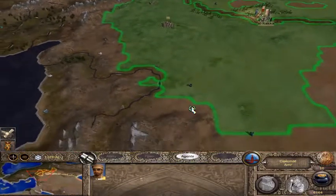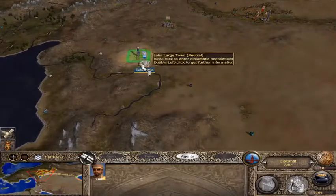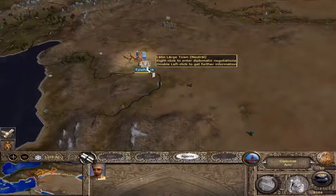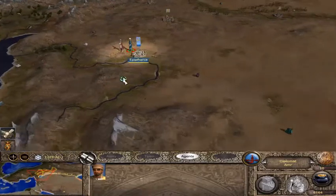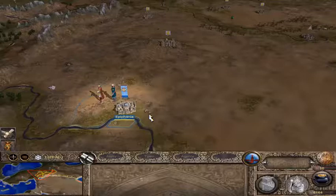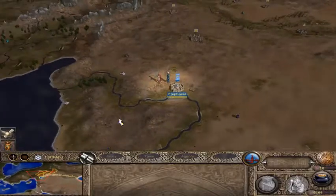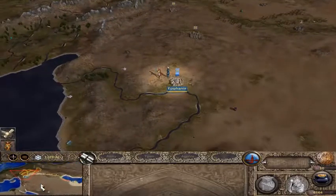Let's loop around and go say hi. 'Seeking an audience, mighty Sultan.' 'Epiphania' — that's an awesome name for a town. And that is the Kingdom of Jerusalem, or the Franks, or the Latins. So next turn, let's go reach them and say hi.